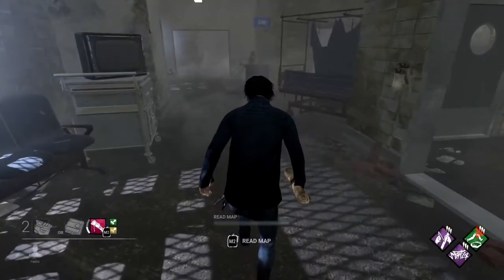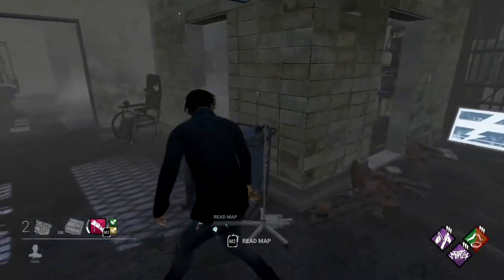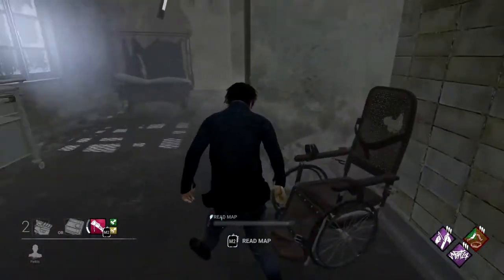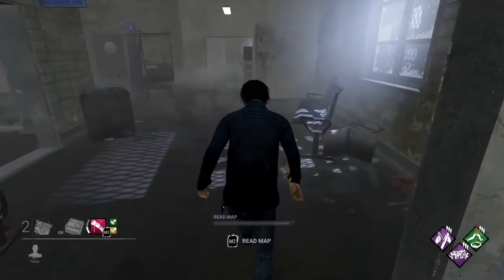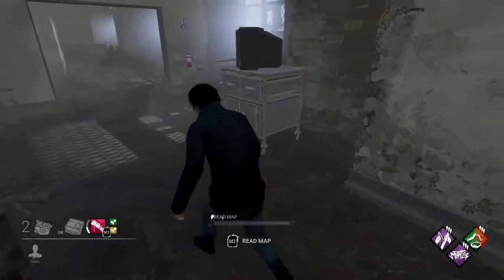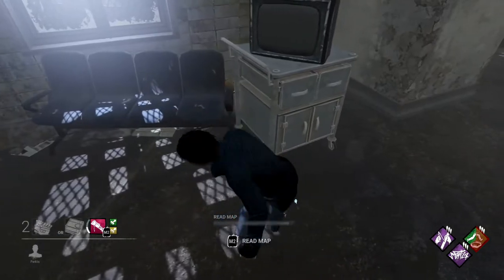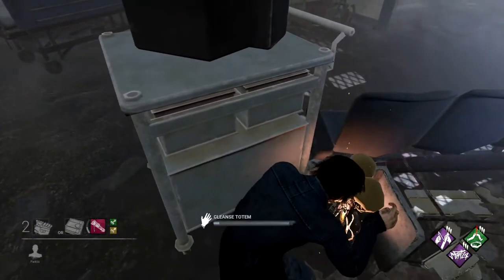The last outer hall totem is much like the first one — there's a pillar pulled from the outer wall, and to the left of it is a TV tray with a bench angled inward toward the wall. This totem is going to be tucked behind the TV tray and next to the benches. This one's pretty easy to miss, so keep an eye out for it.